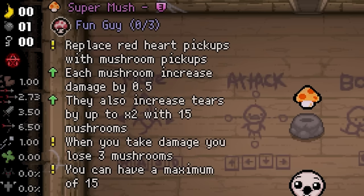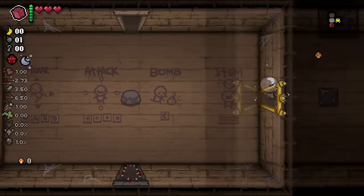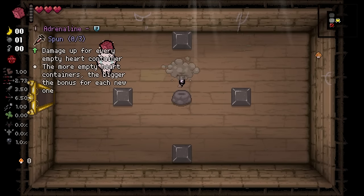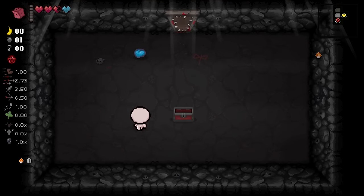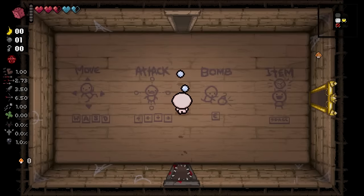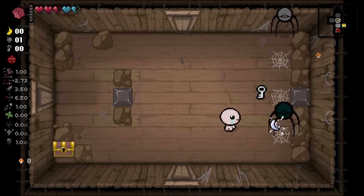It replaces Red Heart Pickups with Mushroom Pickups. Each Mushroom increases damage by 0.5, and they also increase Tears by up to 2 times with 15 Mushrooms. When you take damage, you're gonna lose some Mushrooms. So ideally, we're not gonna be taking damage today. That's the plan anyways.